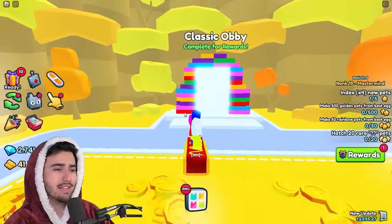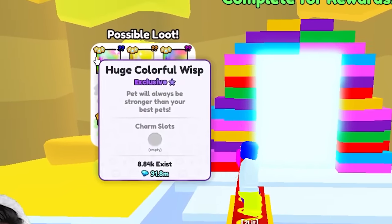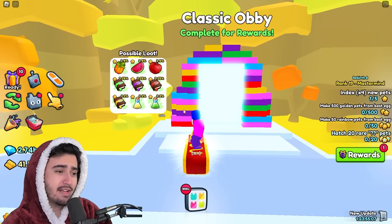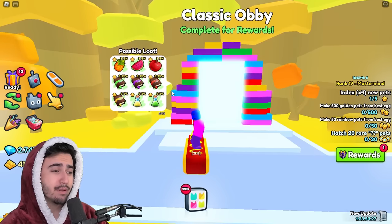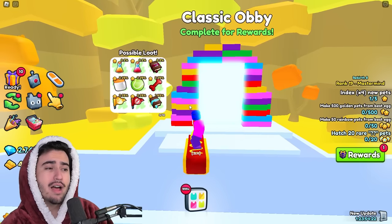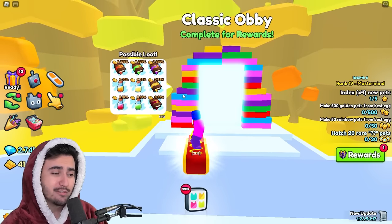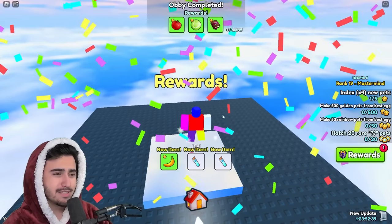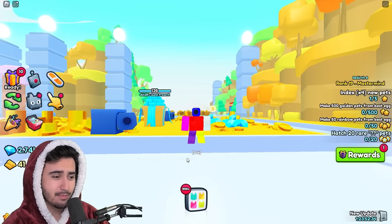Right off the bat we have the classic obby. From this obby you can actually get the huge colorful wisp, and as you can see there are like 8,000 of these, so quite a few people have gotten some pretty good rewards from doing these obbies. Big Games has been implementing a ton of free-to-play huges into the game, so I think in this new obby world we can expect at least one free-to-play huge in the possible loot pools. I got a few rewards — nothing crazy, nothing worth much to be fair.